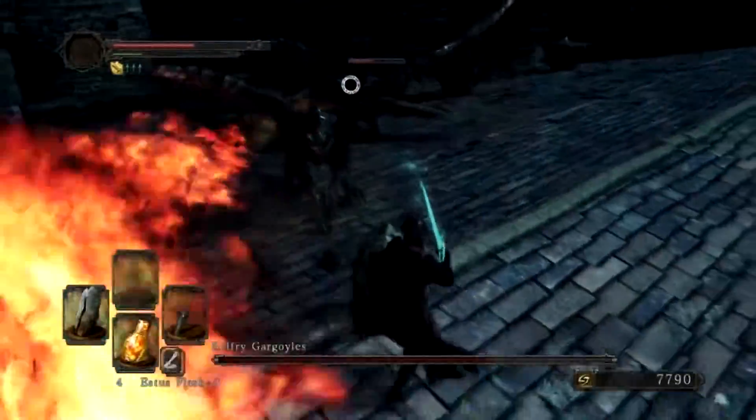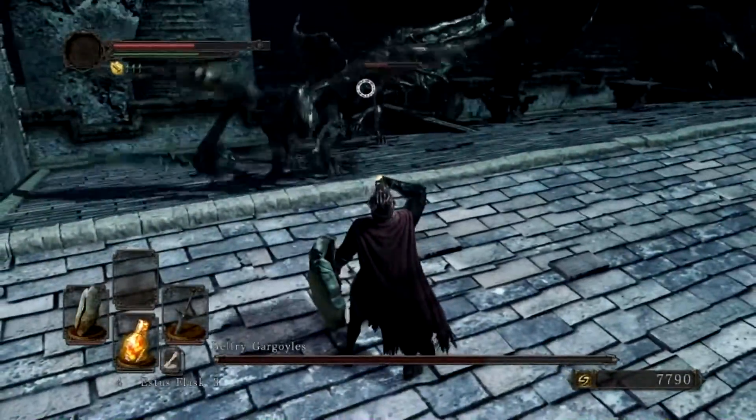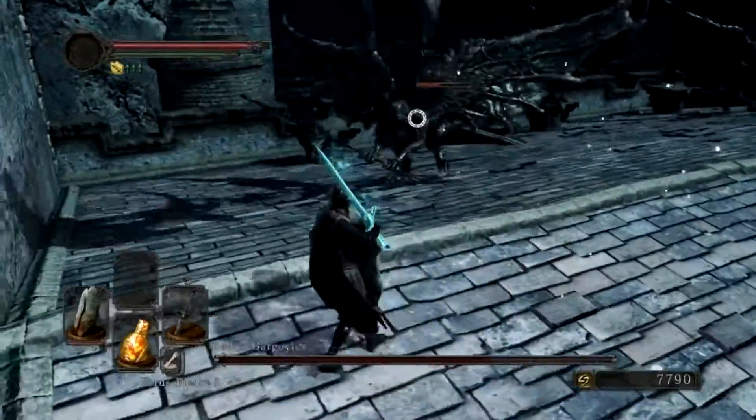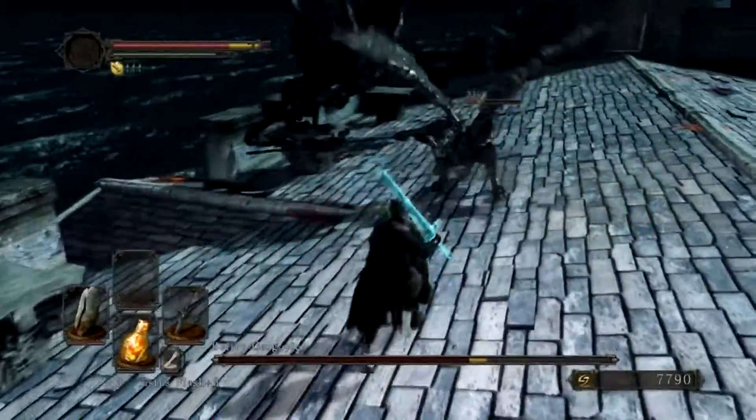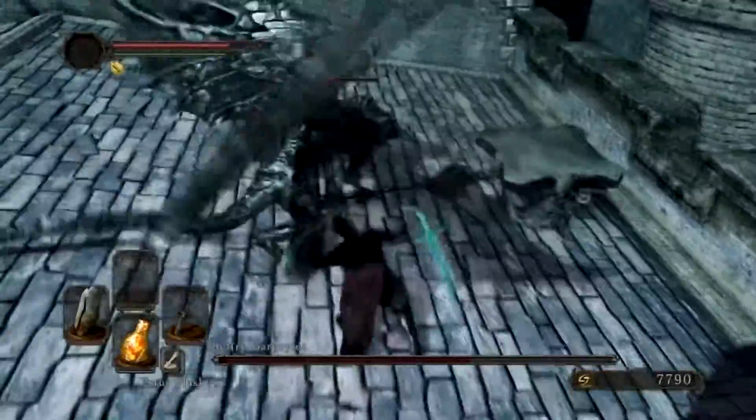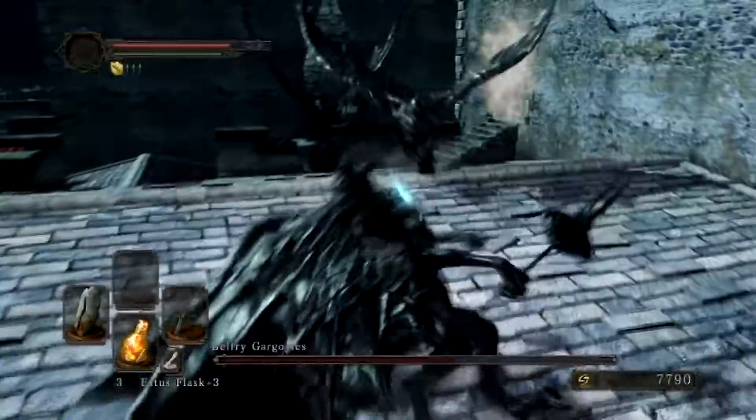You wanna make sure to kill the one with the lowest health first. You don't wanna switch to a new target because the one with lower health — after it's below 50% health — will start breathing fire attacks and stuff like that. So you gotta make sure you kill him first because then you get a ranged attack. So we killed that guy.